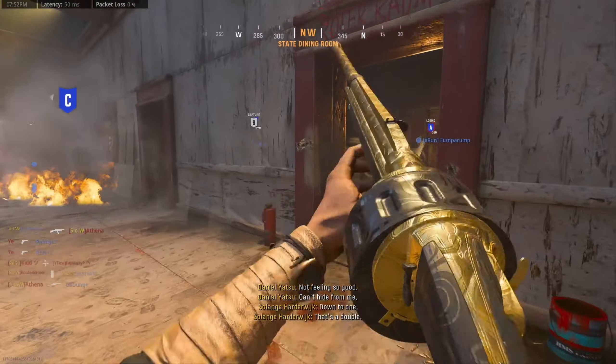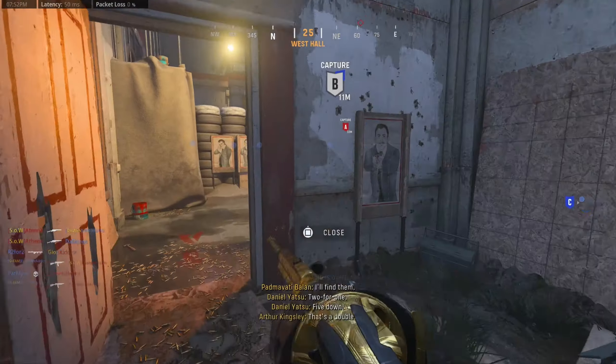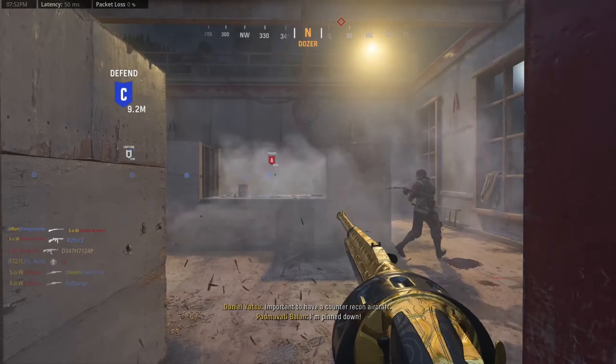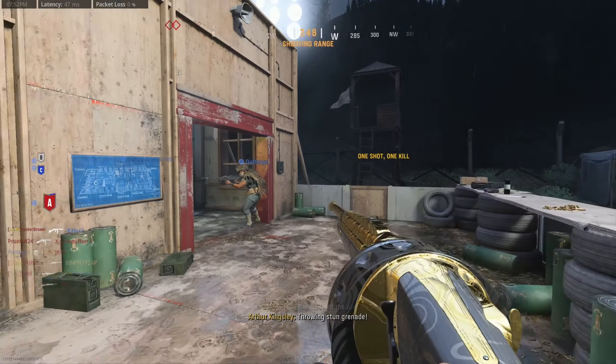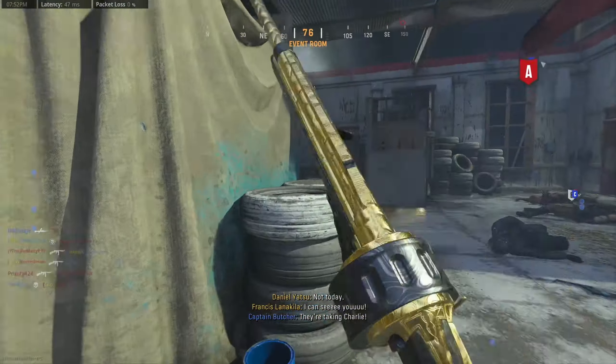Starting off with the level grind, know from the start that the Einhorn Revolving is a semi-automatic shotgun. I was unaware of this for the first game or two that I used it. If you're expecting one-shot kills in core, you're gonna have a bad time. I think I may have even gotten a hit marker on an enemy that was damn near touching the barrel. Instead, expect a two-to-three shot kill depending on range.